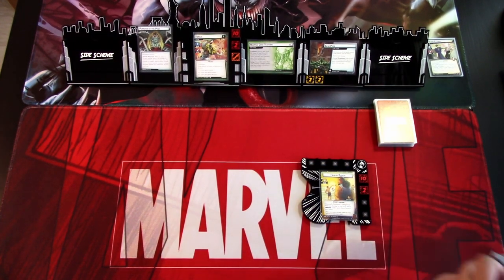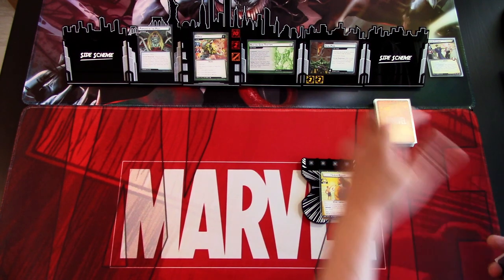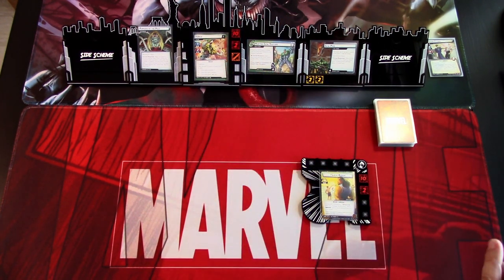I'm happy to get back into filming playthroughs for you — at least I enjoy making them, so hopefully you enjoy watching. So setup revealed the Gene Pool side scheme and we are not playing in expert mode, so we don't do the rest. We flip this. We have a threat threshold of 11 and we start with 0. There is a forced response after resolving step one of the villain phase: place one threat on Gene Pool. The Gene Pool also reads forced response: after an ally is defeated by anything other than consequential damage, place three threats here. It is permanent, so we can't get rid of it, and if the scheme is completed, the players lose the game.